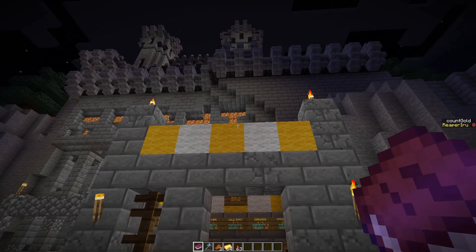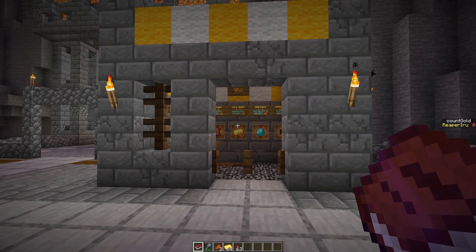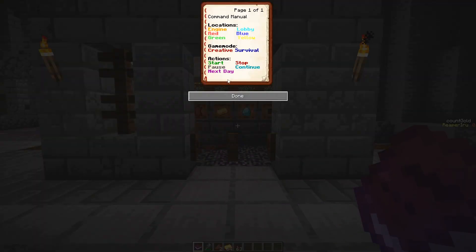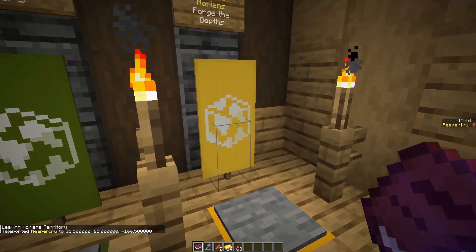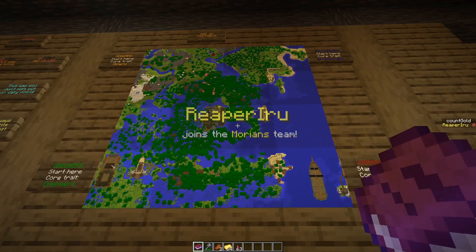You're currently in Forgotten Colonies, which is a mini-game with command blocks. People will choose a team which they will join, and each team will start in one corner of the map.